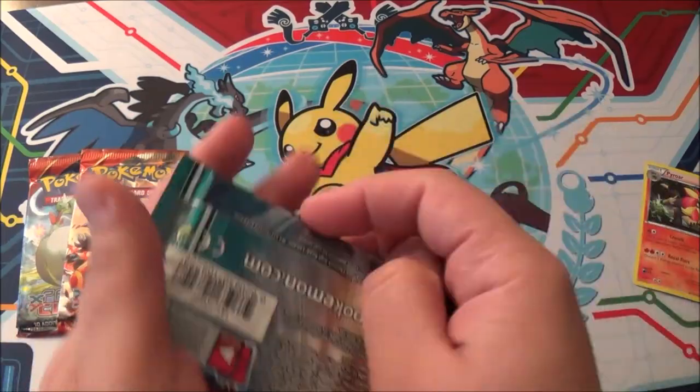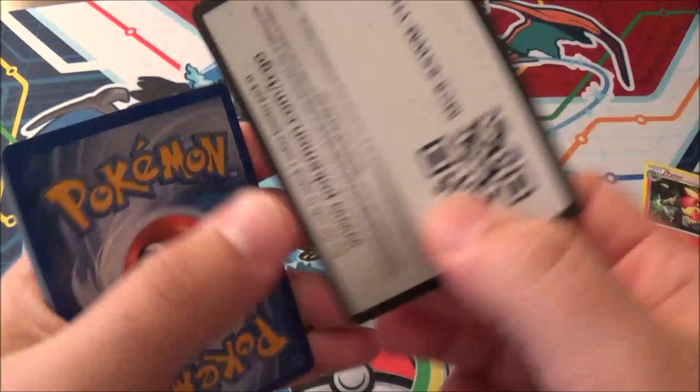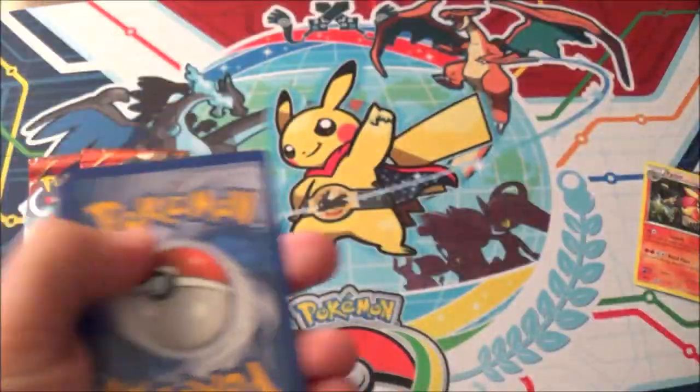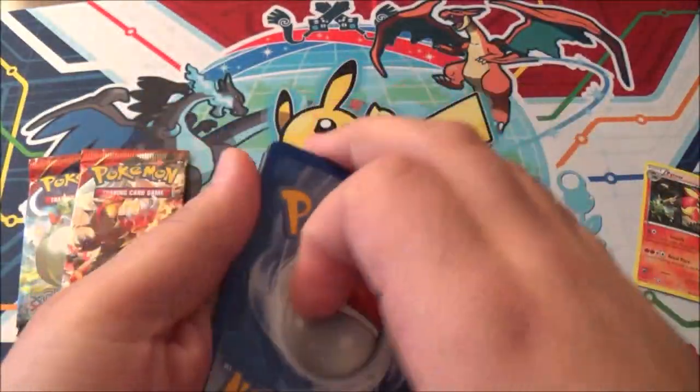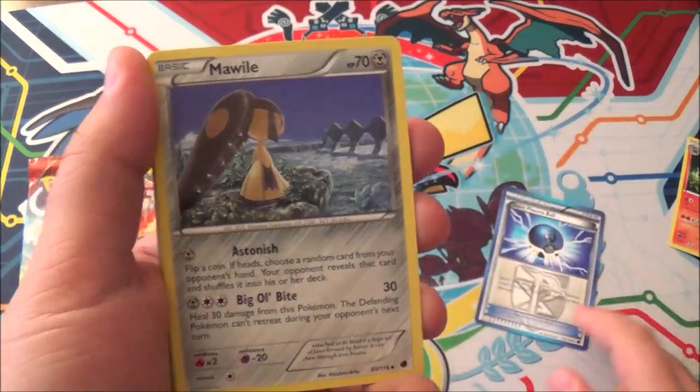We'll open the old pack first - Plasma Freeze. Here's the code card if it's relevant at all. One, two, three to the front, and let's see if we get some neat stuff. So we got a Team Plasma Ball - this was a good card, remember that. We got a Mawile.